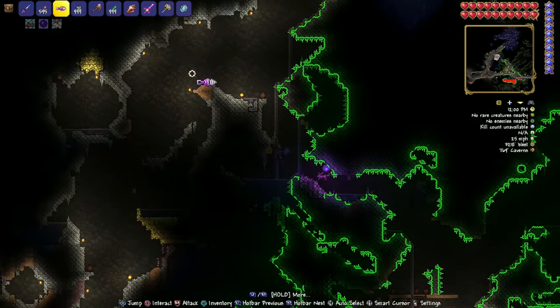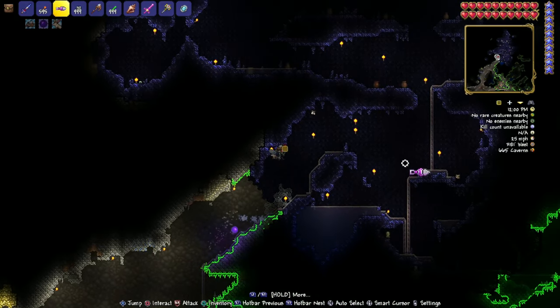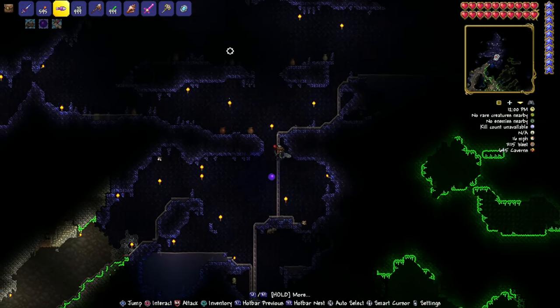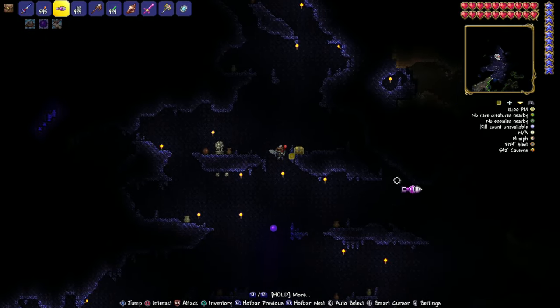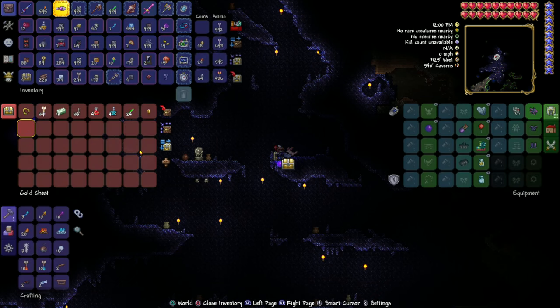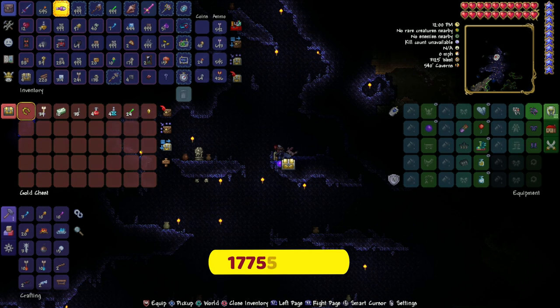Go through here, up in here. And we go to 3125 West by 540, caverns opening up. And there you go — there is your Lucky Lucky Horseshoe here in Terraria for the PlayStation and the Xbox, version 1.4.3.2.